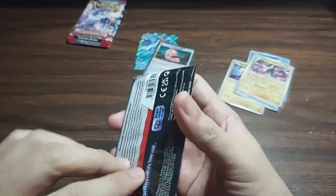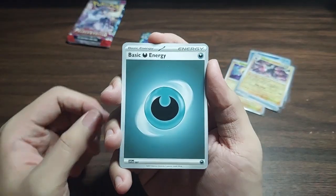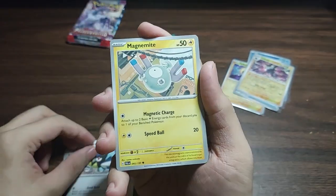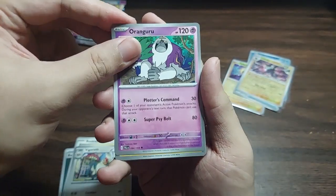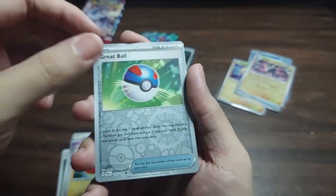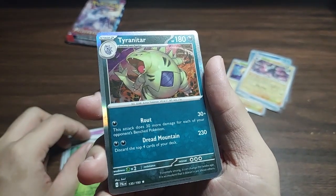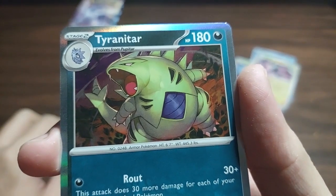Third pack — halfway there already. Dark Energy, Cufant, Croagunk, Rookidee, Magnemite, Vigoroth, Oranguru, Electrode, Reverse Holo Great Ball, Reverse Holo Hoppip. And a Holo Rare: Tyranitar. Very chunky.